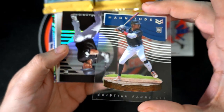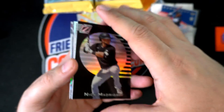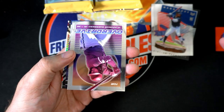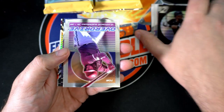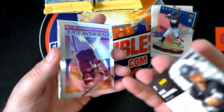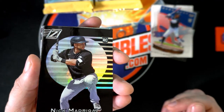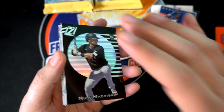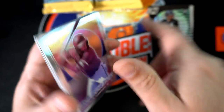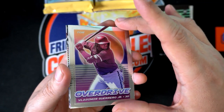Christian Patch Magnitude rookie — oh, that's cool. Another great rookie for the White Sox. And there's a Vlad Guerrero Jr. This is not numbered by the way, and the product is called Zenith Baseball. I think that's new this year — I don't remember Zenith last year. These are Overdrive cards and they look really nice too.